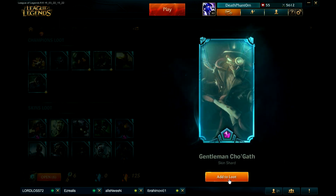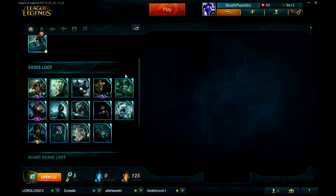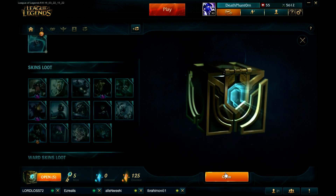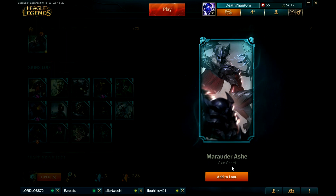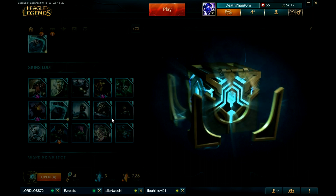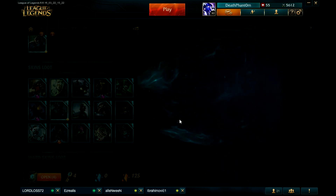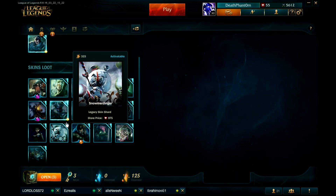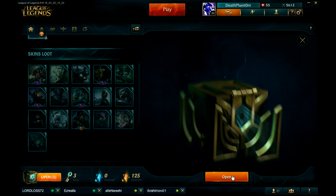Everyone's gonna buy a lot of boxes. Cho'Gath again! I got three legendaries and one ultimate — that's way too good. Championship Ash — I can't even believe it, that's the Marauder one. It's a good skin but I don't like Ash. Nunu Bot — another legendary, holy crap! Except I already have Zombie Nunu which is even better, so more essence for me.